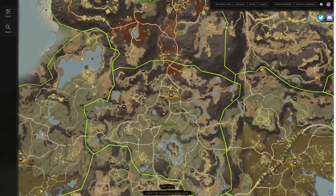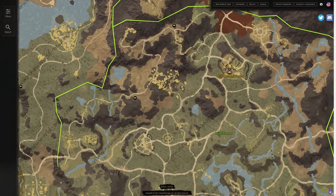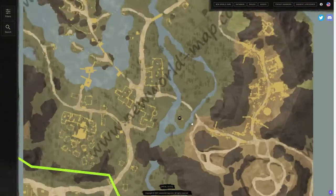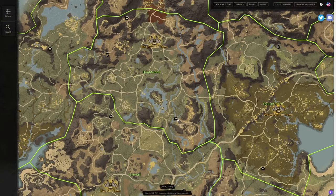We have a couple in Brightwood — actually three in Brightwood. We have one in the northwest, one in the west, and one in the southeast. That southeast one is going to be kind of on an island, but it's a great location because there's no real way to get over there without that spirit shrine, unless you want to walk.